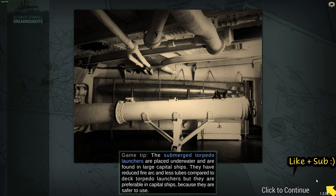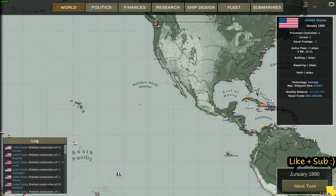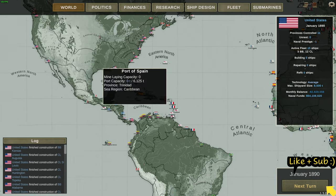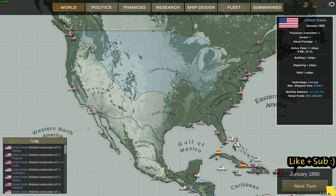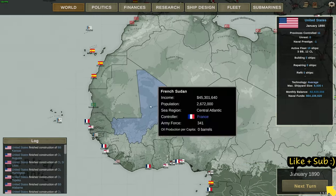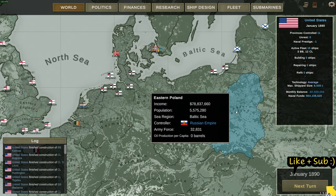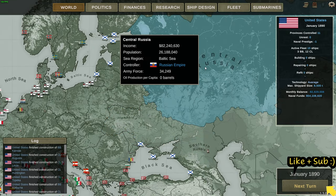The Americans are one of the more powerful nations in the game, but it doesn't matter because we're still going to be going against many other enemies. As you can see, the map looks a lot cleaner - all the different regions are now showing happily with information regarding income, population, army, and everything else.